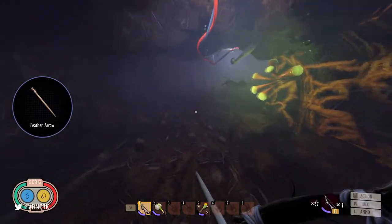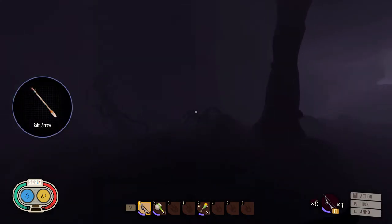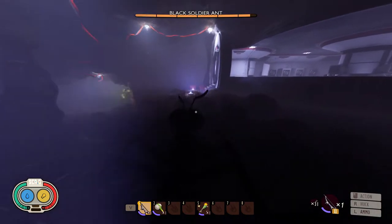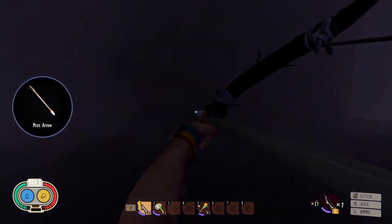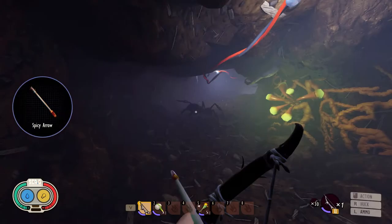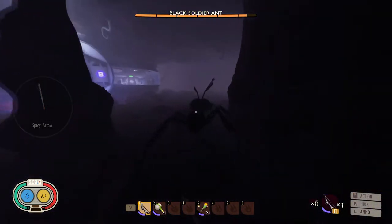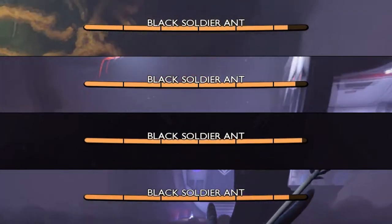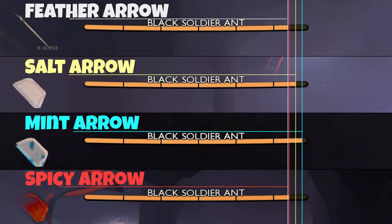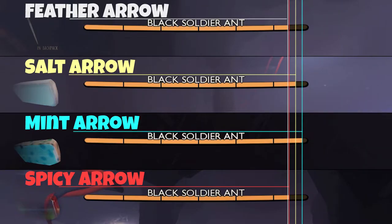Now for the black soldier ant, which should be similar to the previous one. The feather arrow leads, the salt arrow is weaker, the mint arrow does pretty much nothing, and the spicy arrow is similar to salt. The summary confirms it's the same damage pattern as regular black ants. In conclusion, feather arrows are the best choice for ants.